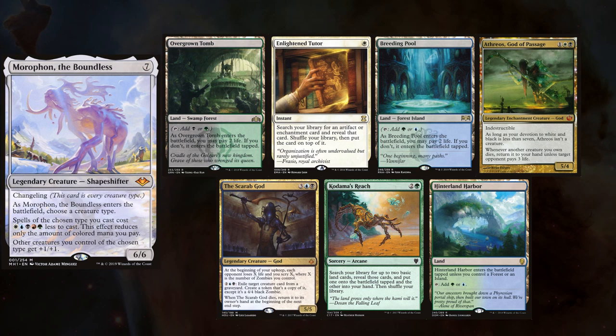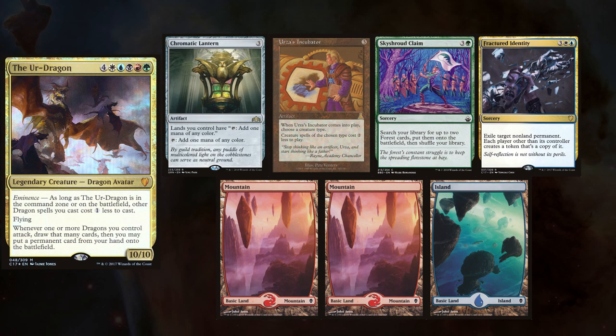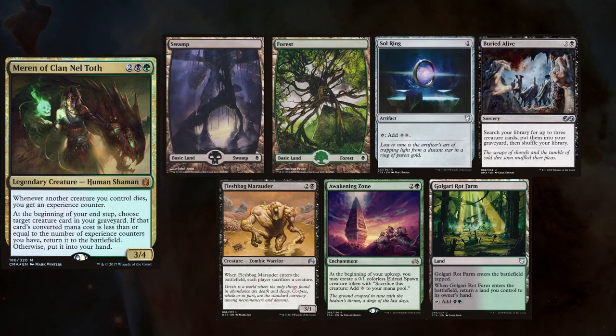Today's game has us back at Wizard's Tower, and Skylar has rejoined us playing his Morophon deck. He keeps an Overgrown Tomb, an Enlightened Tutor, Breeding Pool, Athreos, the Scarab God, Kadama's Reach, and Hinterland Harbor. Aiden is also back playing his Gave deck, keeping three Forests, Somberwald Sage, Grizzly Salvage, Ashnod's Altar, and Devoted Druid. Skylar's buddy DJ is joining us, and he's brought his Ur-Dragon deck, keeping Chromatic Lantern, Urza's Incubator, Skyshroud Claim, Fractured Identity, two Mountains, and an Island.